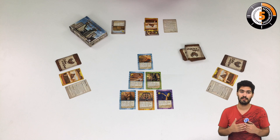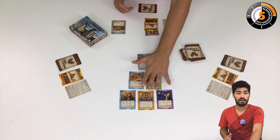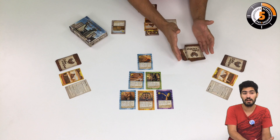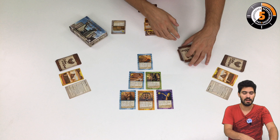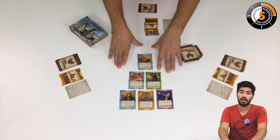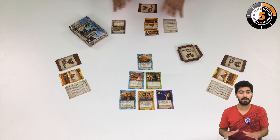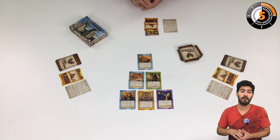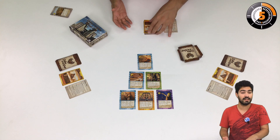The game will end when three conditions are met. First, we have to have an empty pyramid, but to have an empty pyramid we have to empty the two piles here — we have mid game cards and end game cards. The supply has to be empty, the pyramid has to be empty, and the third condition is that every player should have played the same number of turns. After that we remove decks and discards from the game because they don't count — they are not in our tombs — and we count the points in the tombs.